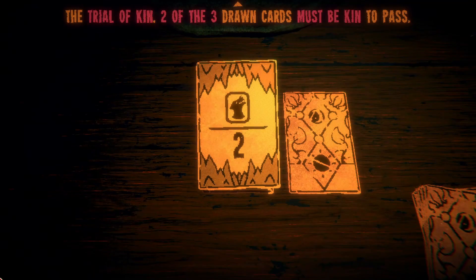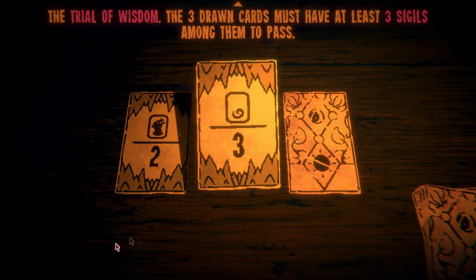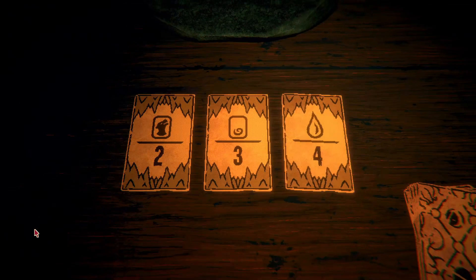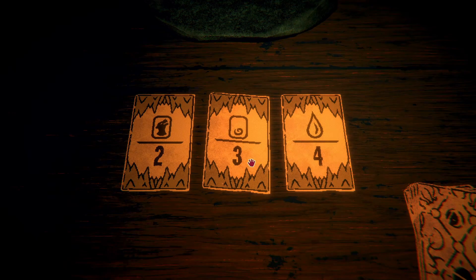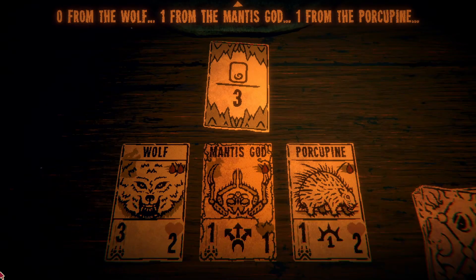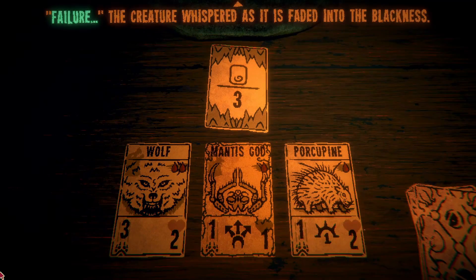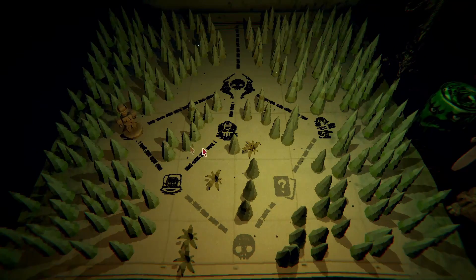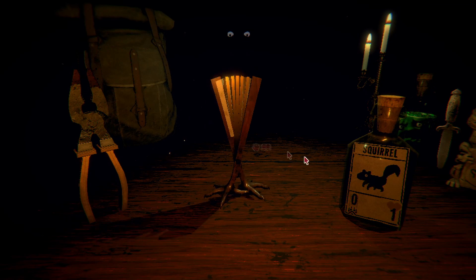The trial of kin — two of the three drawn cards must be kin to pass. The trial of wisdom — the three drawn cards must have at least three sigils among them to pass. The trial of blood — the three drawn cards must cost at least four blood. I feel like a lot of my cards have sigils so I feel good hopefully about the sigils. Let the trial of wisdom begin. Two out of three — I needed three, damn it. Well, let's get an item. Yeah, I'm not full.